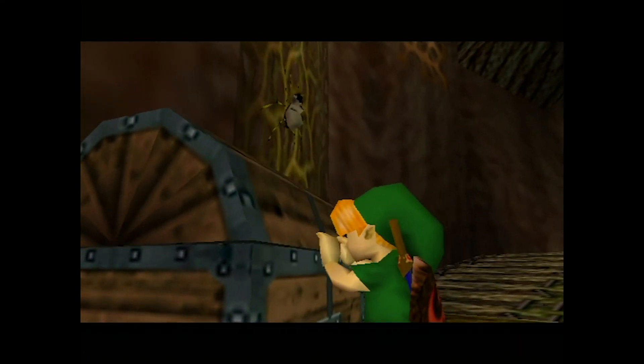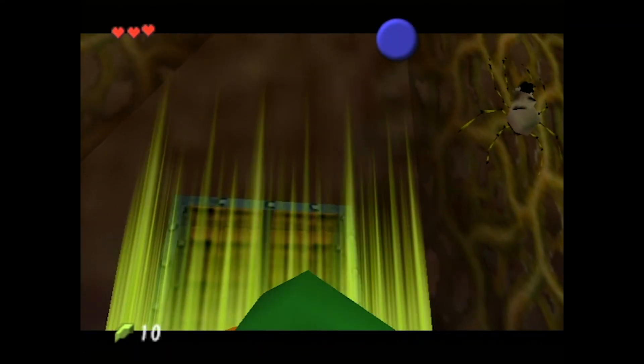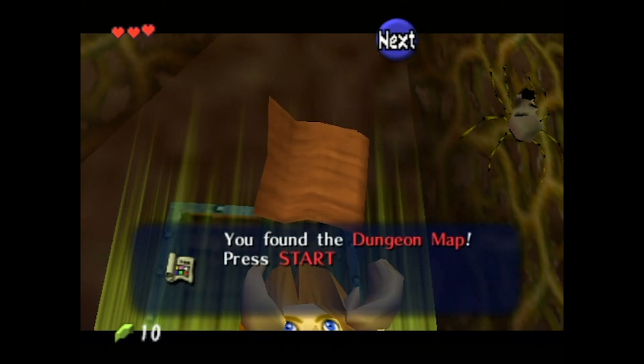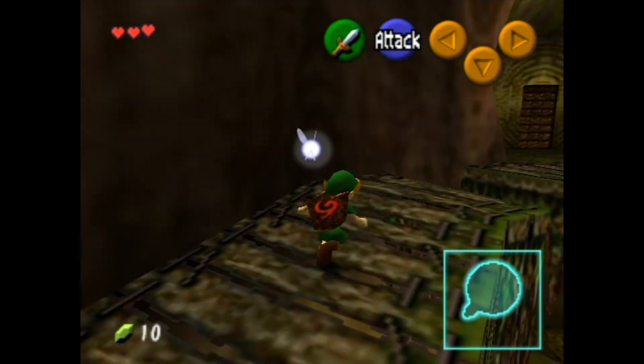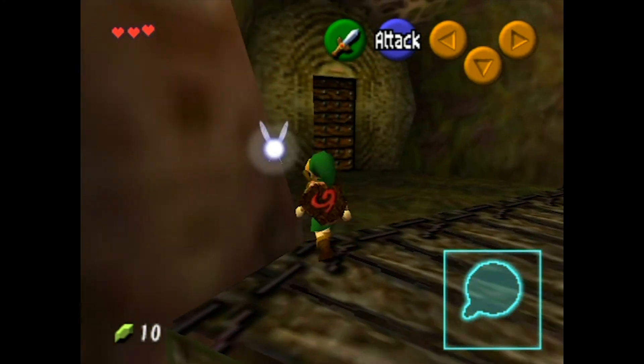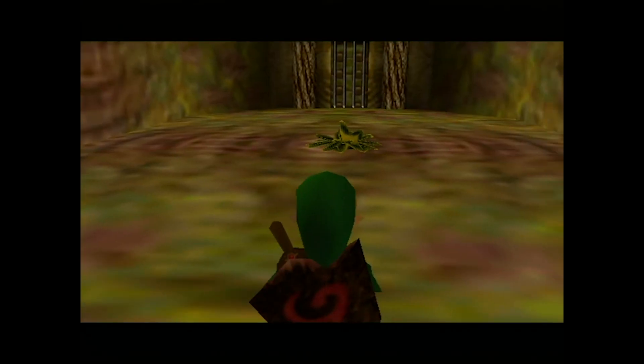Why? If you go into this game with a fixed camera angle of some kind and move it on your own, you'll see Navi is just a 2D sprite. Same for bombs — the explosions are also 2D, which is weird. Bomb shoes are 3D though.